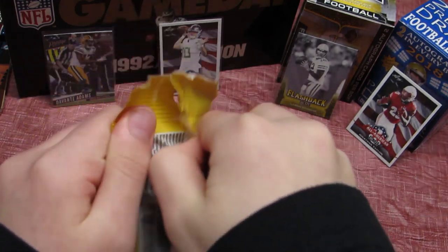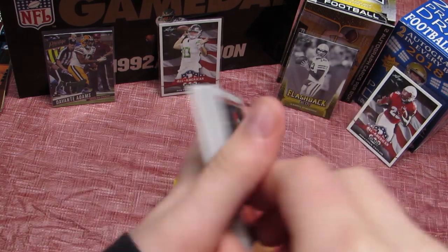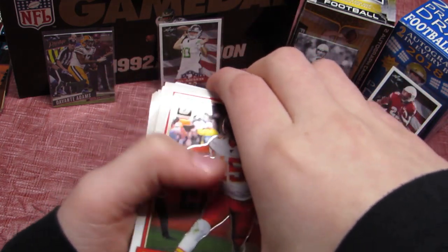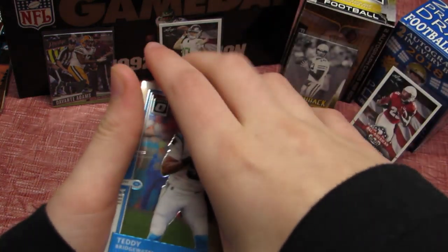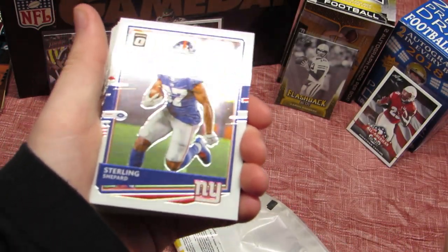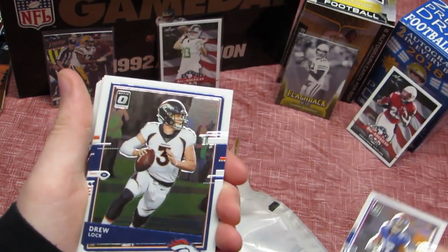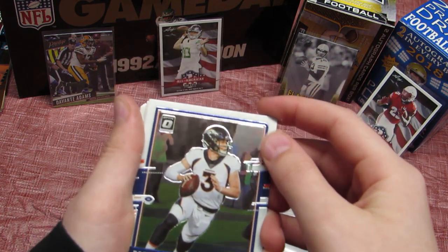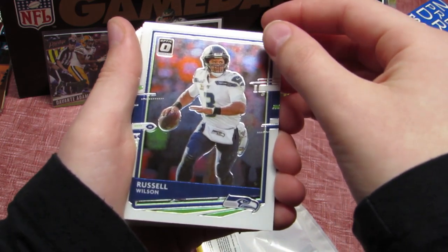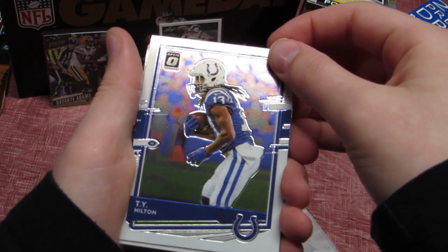Let's crack this open. First card is a Patrick Mahomes. Next card, Teddy Bridgewater. Then we have a Sterling Shepherd. We have a Drew Lock. We have a Russell Wilson. We have a T.Y. Higgins Hilton.